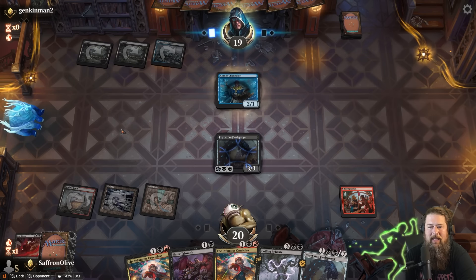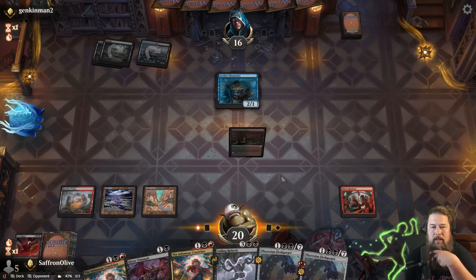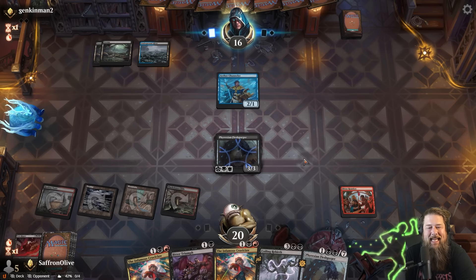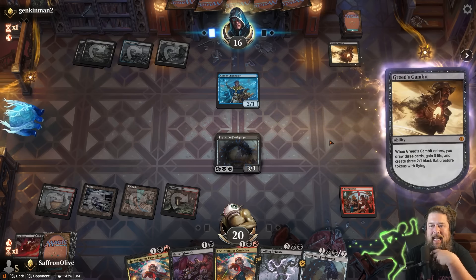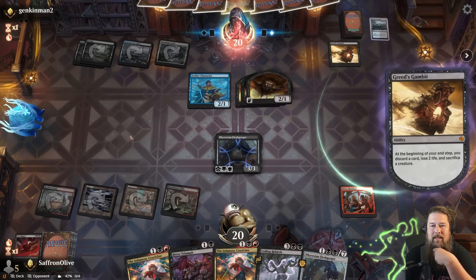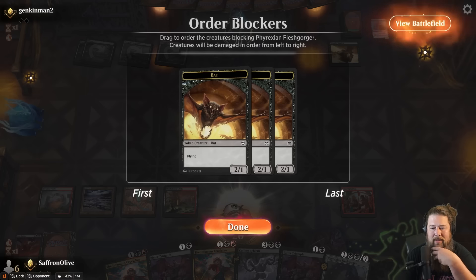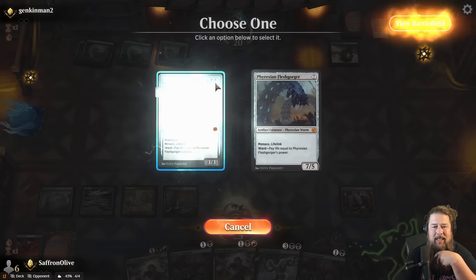Let's keep doing that. New game — we have the Cruel Claw and Coiling Rebirth setup with Bitter Reunion to get Vein Ripper in the graveyard. We find the land, play Bitter Reunion, discard the Vein Ripper, draw a couple cards, and pass. Opponent plays Underground and we just play Fleshgorger. In theory, our opponent is hopefully tapping for removal and then can't kill the Cruel Claw. Then Aether Channeler bounces the Fleshgorger — alright, bounce it and take three — then we replay the Fleshgorger.